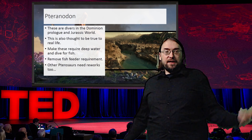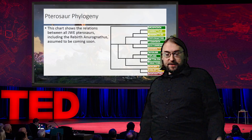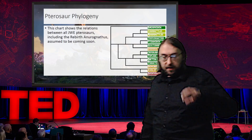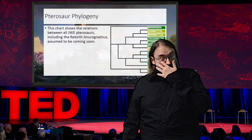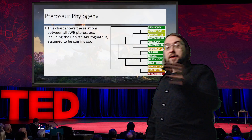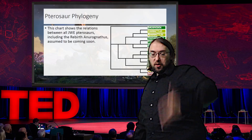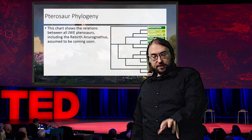There are other pterosaurs that need similar reworks. To discuss that, I've generated a figure showing the phylogeny of all the pterosaurs in JWE2, JWE3, and Eudimorphodon — because that's almost assuredly coming in a Rebirth DLC. This phylogeny diagram is color-coded: green for animals currently in JWE3, yellow for animals guaranteed to return, orange for JWE2 animals not yet scheduled for JWE3, and red for Eudimorphodon, who we can safely assume will be introduced. You can draw some very clear-cut divisions amongst these animals.